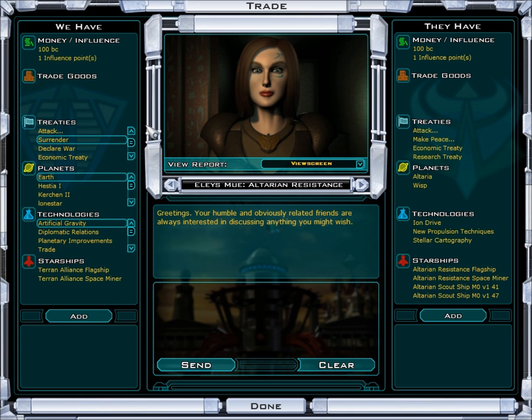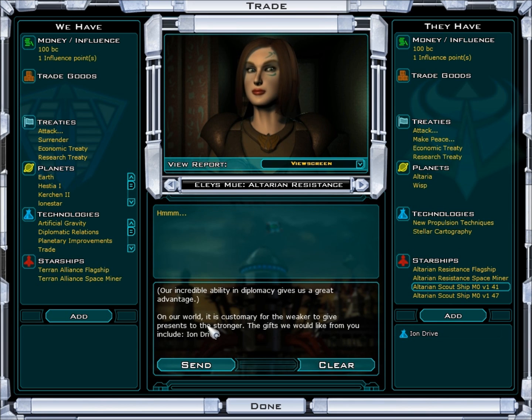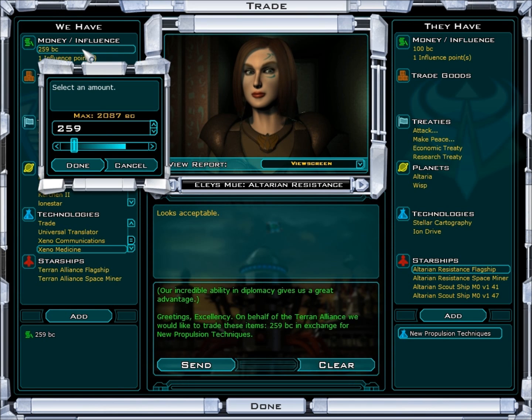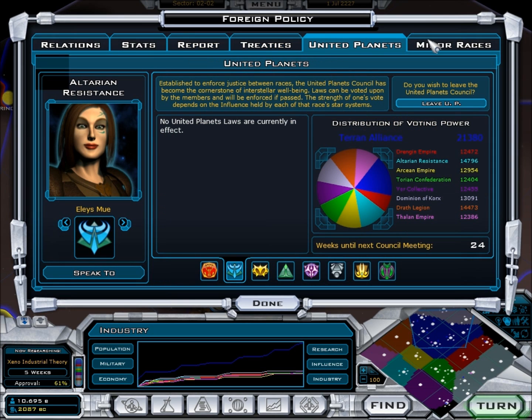Let's talk to the Australian resistance, our buddies. I actually would like Ion Drive — 69 TP. How much? 100. Sold. Wait, didn't I just buy that? I thought for sure I just had Ion Drive. What did I just buy? That's hilarious. Still neutral, neutral, neutral. The Yor Collective actually likes us — that's the robots that want to kill and exterminate all sentient life, and they like us. Weird.